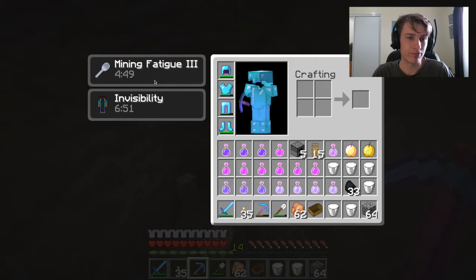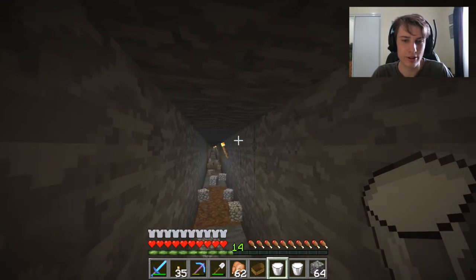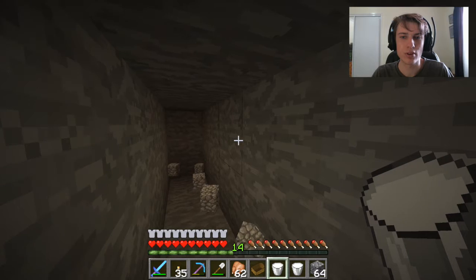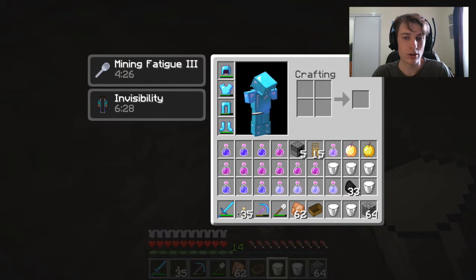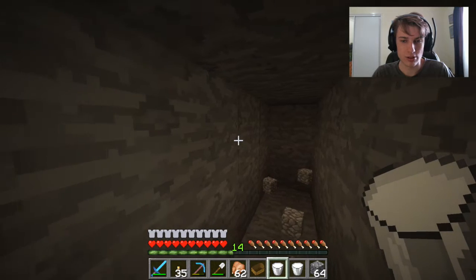Oh there we go. Okay, mining fatigue didn't help - I'm mining fatigue now. So how many milks have we got? Oh it's six. Okay I guess we drink one now. So that's just because it's the elder guardian - it's the elder guardian that gives you mining fatigue, I'm pretty sure. So okay, might as well risk drinking it.